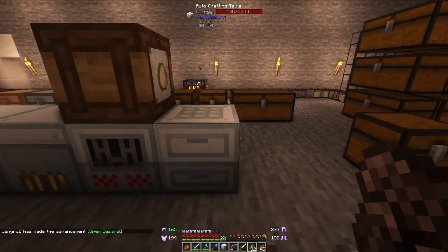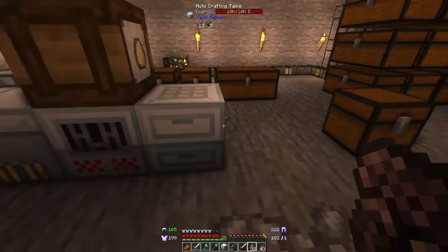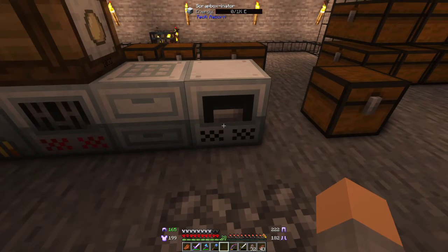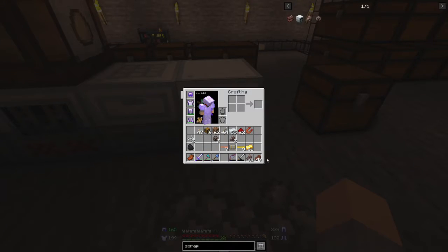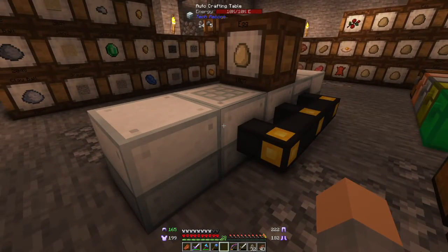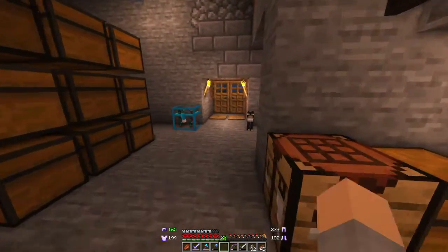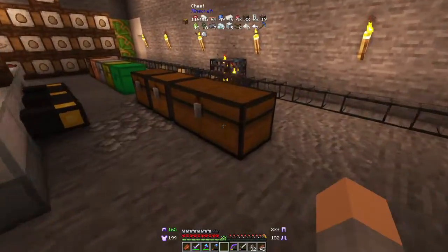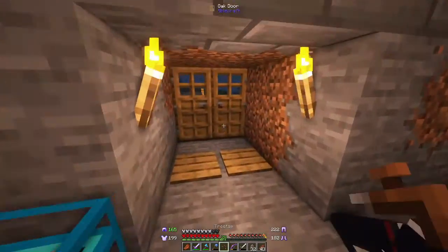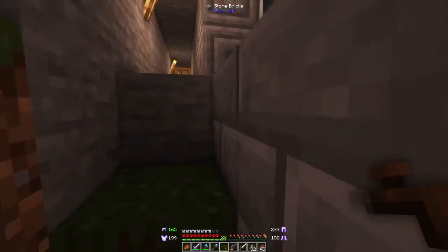We're going to put the scrap boxinator right down here next to the auto crafting table so the output from the crafting table can go into the scrap boxinator. But it has no power and we have no more cables - we need one more gold cable. We're out of rubber, so let's go grab some rubber quickly from our trees - there should be plenty of sap on them by now.